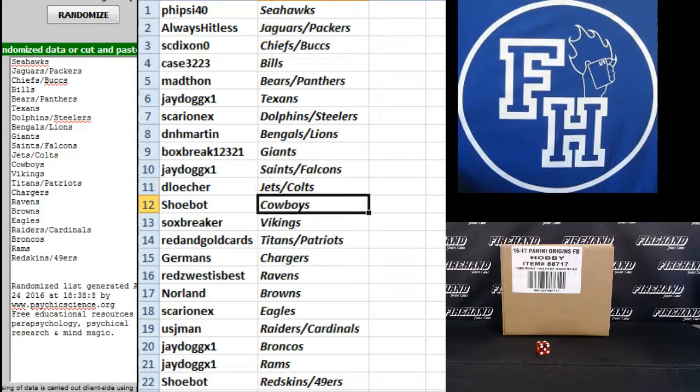D-Losher: Jets and Colts. Shubat: Cowboys — back-to-back, good for you. Socksbreaker: Vikings. Red and gold cards: Titans and Patriots. Germans: Chargers. Reds West Ravens. Norman Browns. Sarian X: Eagles. US J-Man: Raiders and Cardinals. J-Dog: Broncos and Rams. And Shubat: Redskins and Niners.